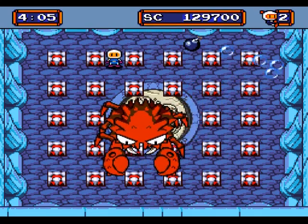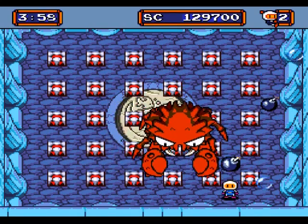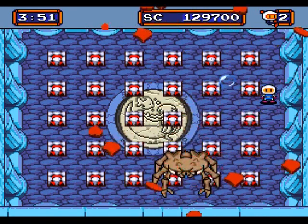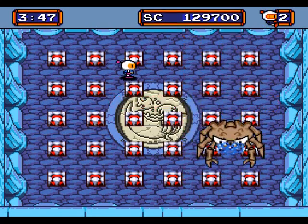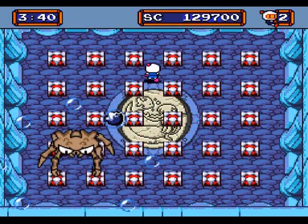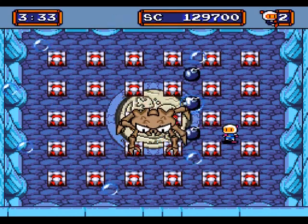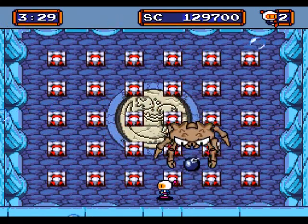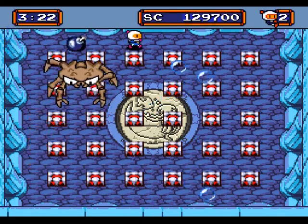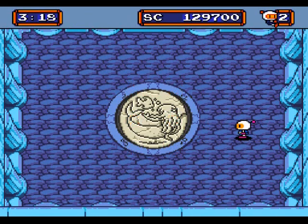When he's shooting bubbles, he doesn't take damage, does he? Please don't corner me. Being in the corner and just dropping one bomb there isn't too bad of a strategy either. Alright, he's smaller now — and wow, he really drops bubbles fast. Please just die already. He seems to be aiming for me more now than before. I got him! Yes! I'm so happy!